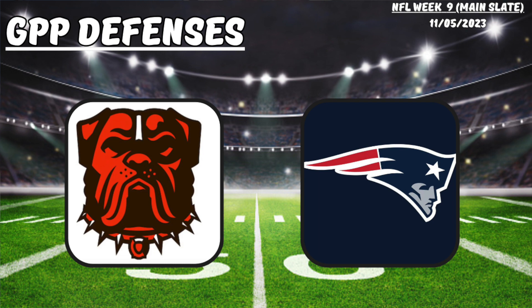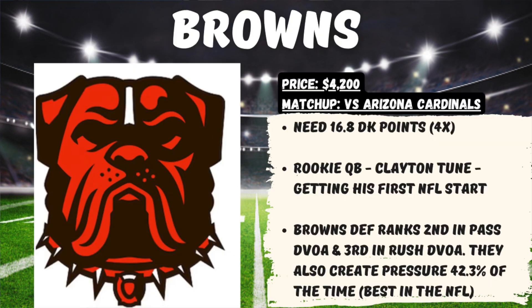Wrapping up with a couple of defenses. I have no problem spending up for the Cleveland Browns at $4,200. Yes, very expensive for a defense, but the matchup couldn't be better against the Arizona Cardinals, especially at home. At this price, we need 16.8 DraftKings points for them to hit 4x value. It's a rookie quarterback in Clayton Tune getting his first NFL start against this defense, which has been lights out all year. This defense ranks 2nd in pass DVOA, 3rd in rush DVOA, and they've created pressure 42.5% of the time — the best in the NFL.